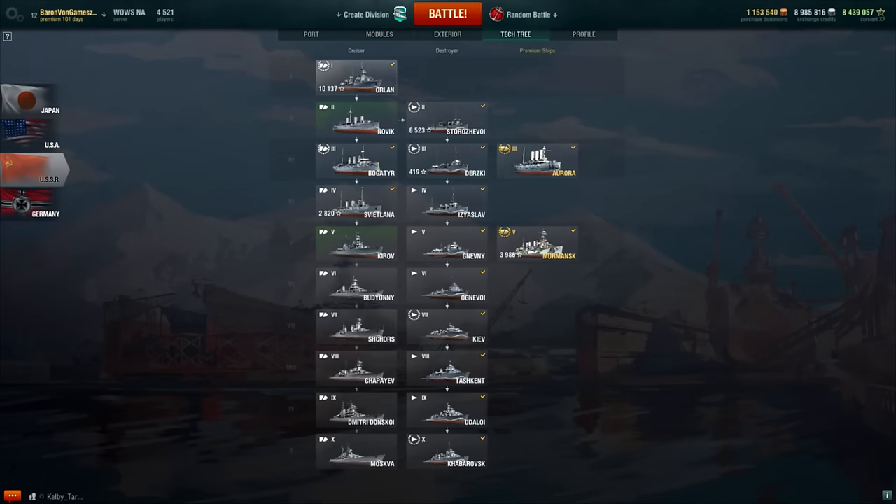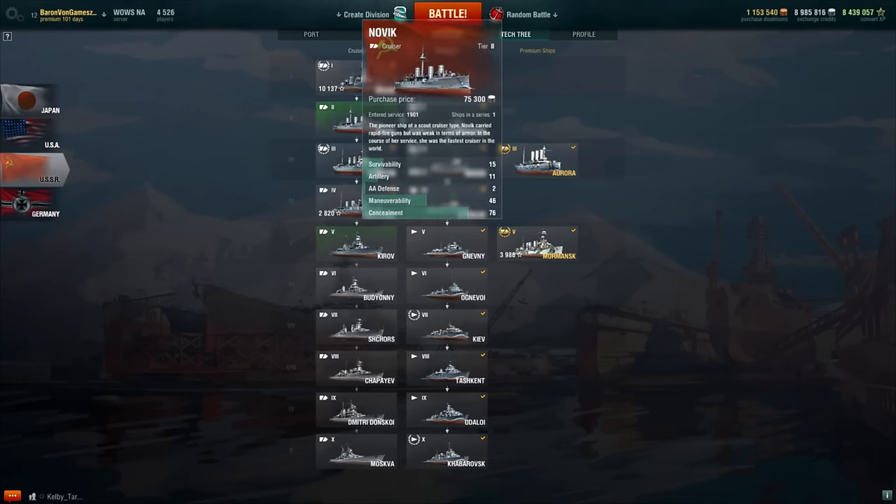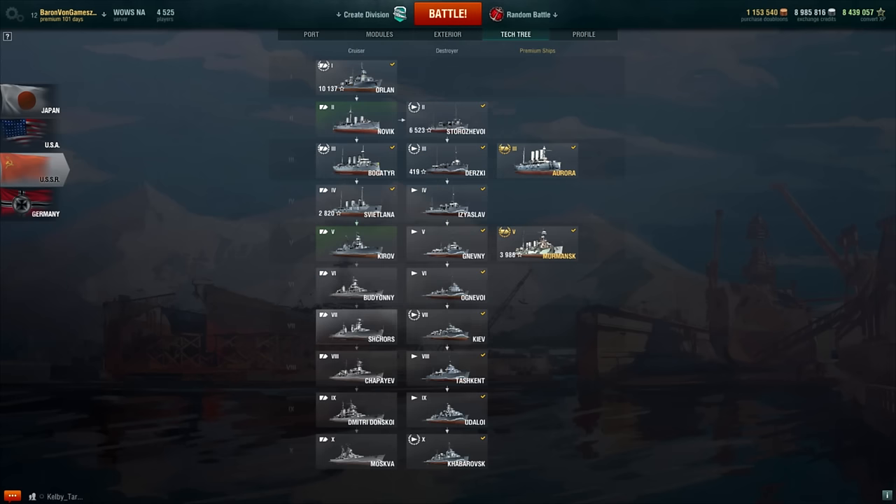Ladies and gentlemen, this was the Svetlana. Let's look at all the new Russian cruisers out for everybody as of the new patch 0.54. We've got the Novik, Bogatyr, the Svetlana, Kirov — which we've played, and people are big fans of the music selection and intro to that video. We've also got Budyonny, Shchors, Chapayev, Dmitry Donskoy, and the Moscow at tier 10. Let me know which ship you'd like me to sail out next as far as the Russian cruisers are involved.